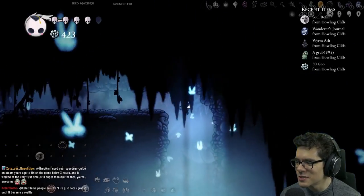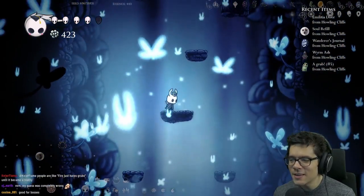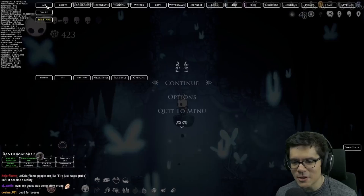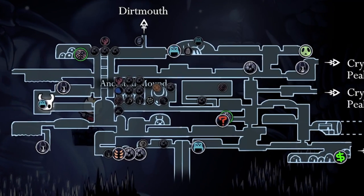Oh, so every eight hits it creates a minion! That's how glowing womb should have worked — not using your soul! Imagine adding glowing womb to the game and thinking it would be a good idea to use all of the player's soul to create these stupid minions. I have to go all the way back.